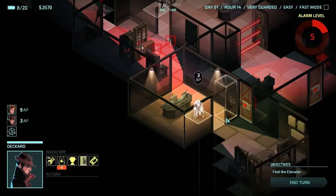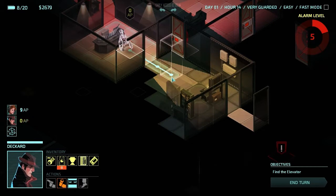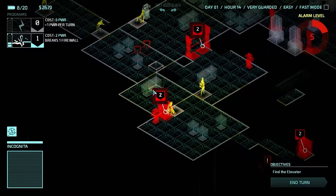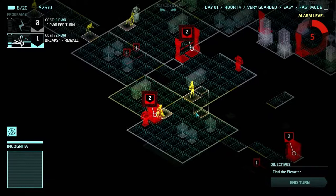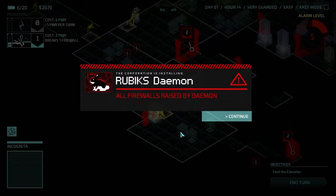Oh, hello - we're here. Oh, that has a demon program. Screw it, let's try it. Rubrik's demon - all firewalls raised by demon.